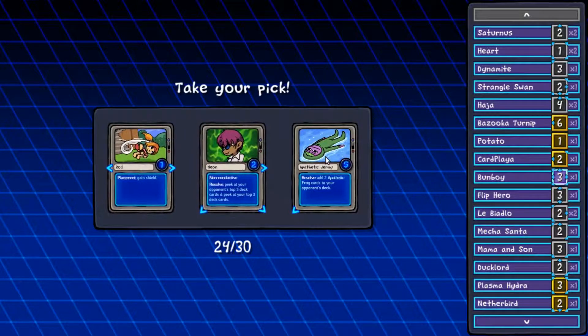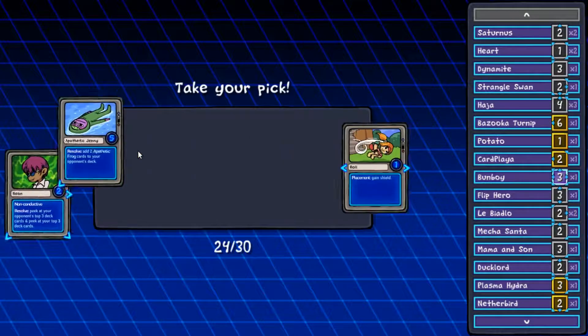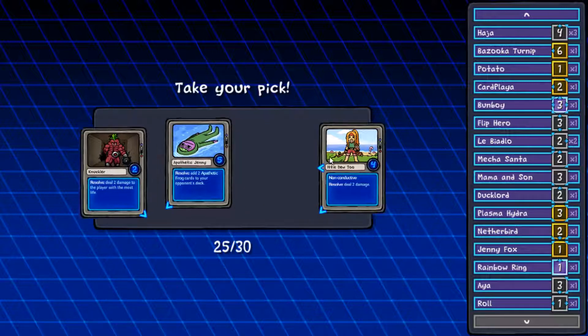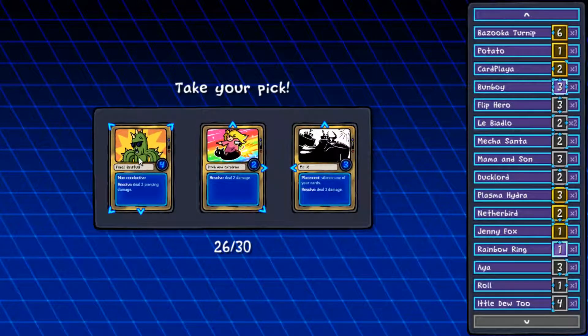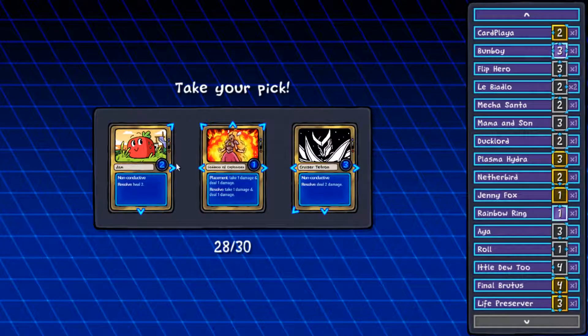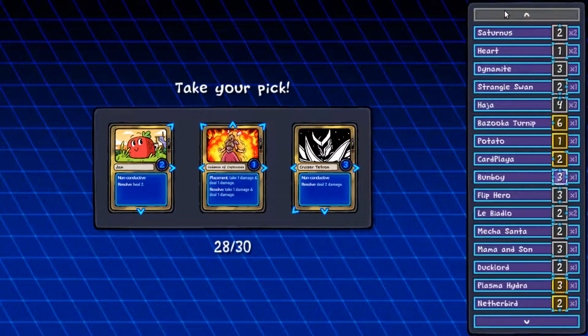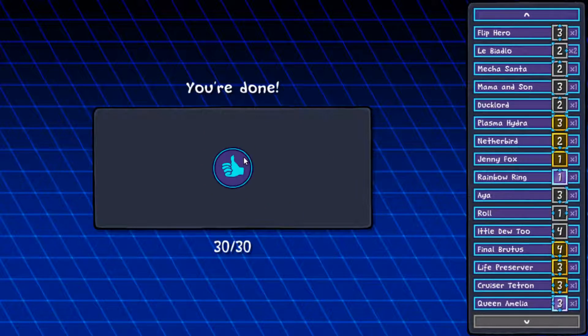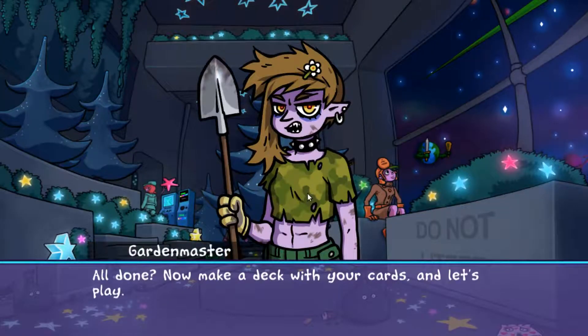Resolve, deal two damage. Sure. We need the bottom connections. Resolve, gain shield. When active and a bond card is played, deal one damage — we'll take that. It's Eternus, yeah. Take one damage and deal one damage when you place it, and when it resolves, take one damage, deal one. Let's take this boy. When this card is played, move a card to a random... okay, no thank you. Remove one of your cards and gain two mana tokens — I didn't know what a mana token did. Now make a deck with your cards and let's play.